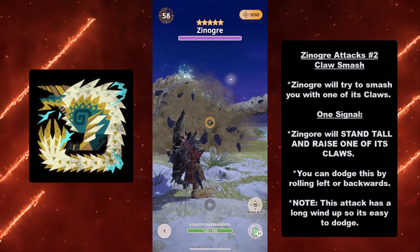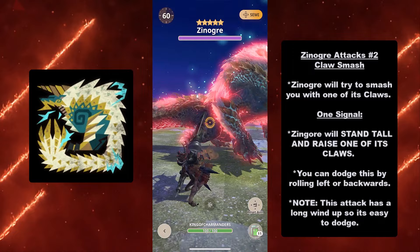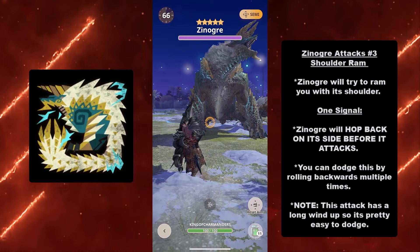At number two for Xenogres's attacks we have the Claw Smash. Xenogres will try to smash you with one of its claws. It has one signal: Xenogres will stand tall and raise one of its claws — as you see here, it raises a claw and then bam. You can dodge this by rolling left or backwards. Note: this attack has a long wind-up so it's pretty easy to dodge.